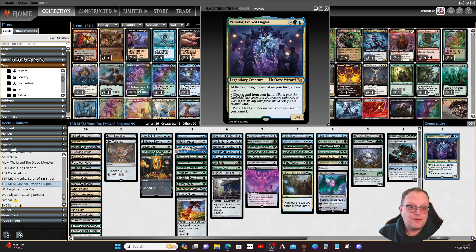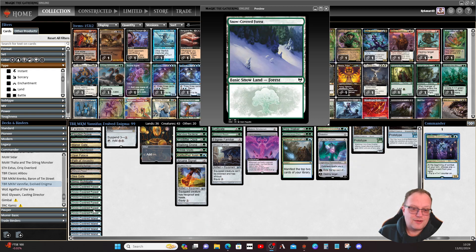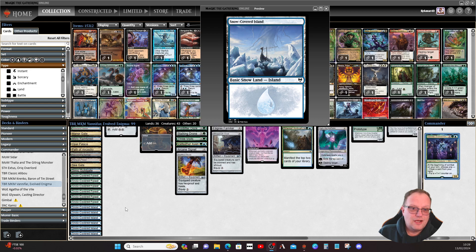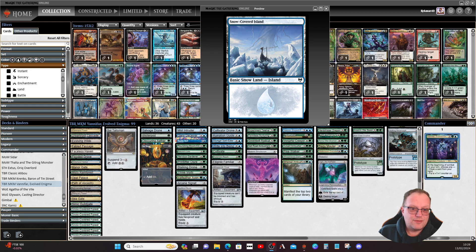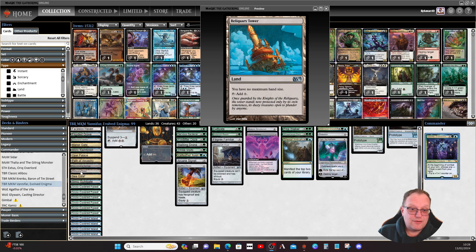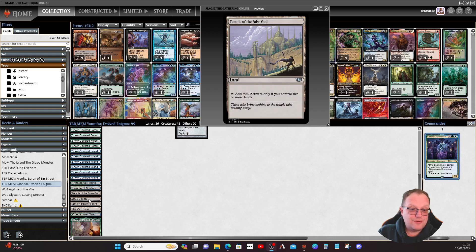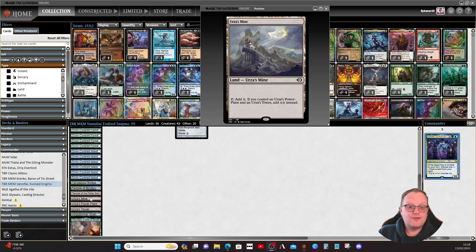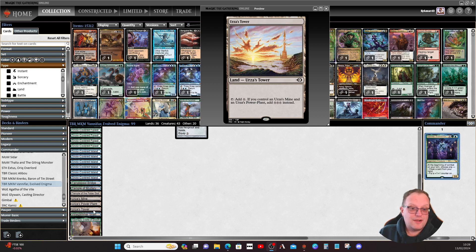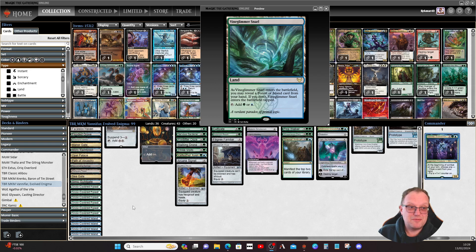Starting with the land base — blue and green lands all the way through, with a whole load of snow-covered forests and snow-covered islands, because since we're playing this we might as well play Faceless Haven. Also notable: Radiqui Tower and Temple of the False God, because we're putting creatures face down, which can be colorless. I'm also playing the Mine, Power Plant, and Tower just for a change.